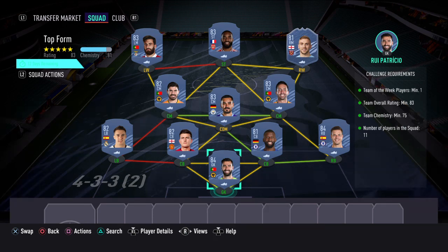I estimate that this SBC alone will cost between 25,000 and 35,000 coins to complete, dependent on market fluctuations and the time of day that you complete this. If you look at the right-hand side, everything's fulfilled, everything's in green. So this is one of the solutions to complete the Top Form SBC.